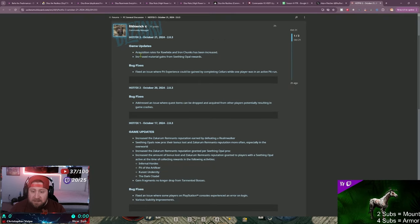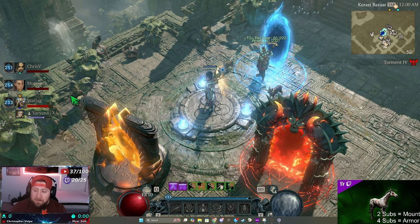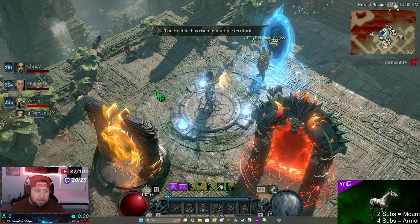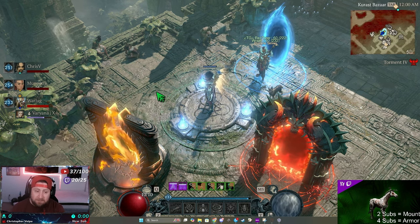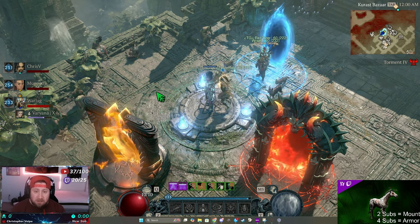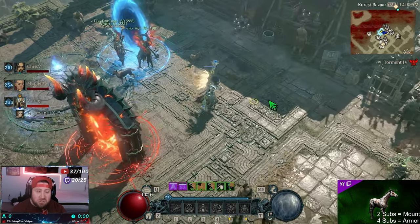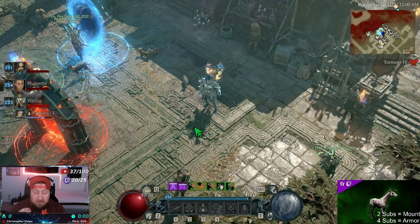This is the hot fix you see here - the acquisition rates for rawhide and iron chunks has been increased, as well as increased material gains from the seething opal rewards. Me and my team have been testing a lot of different things, and I'm going to go over everything we tested and show you the results from the different places we farmed.